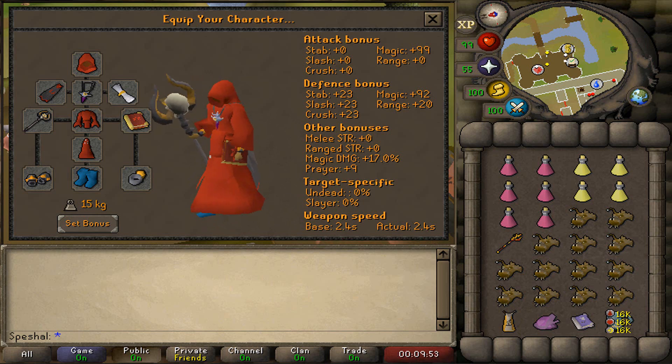For the inventory, I recommend bringing 6 Super Restores, 4 Saradomin Brews, a Saturated or Imbued Heart, Thralls, and a Teleportation Method or a Construction Cape so you can teleport out of the boss room. The rest of the inventory should be filled with Anglerfish or the best food you can afford.